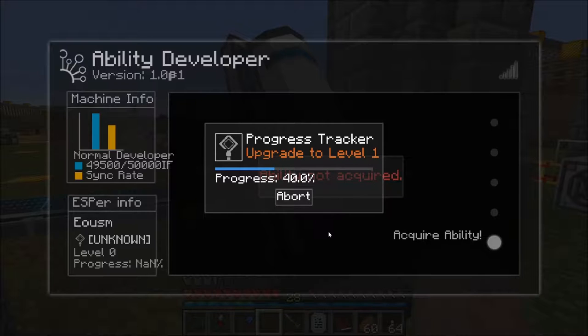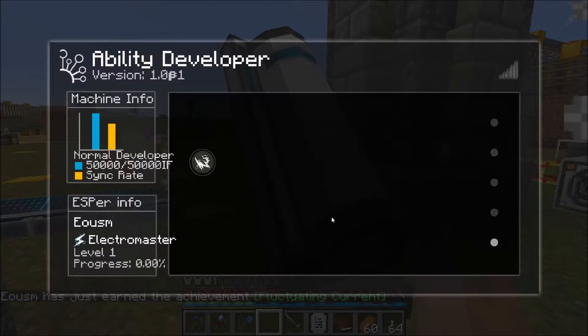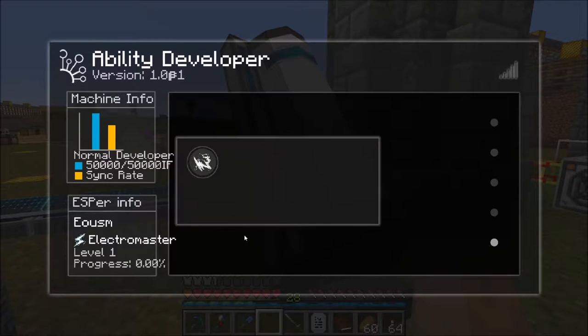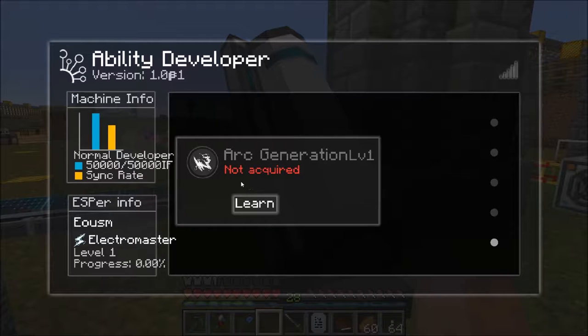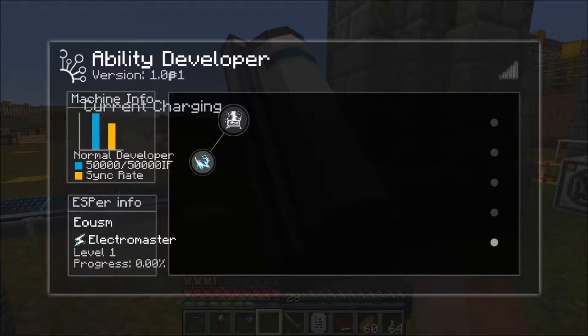You are about to perform upgrade to level one — it requires 3,500 IF. Start. It's like a Windows progress bar — and it goes, and it goes back, and it goes a little more. It's like those old times when you used to download off a modem. Action successful. Looks like it gave us the Electro Master one, which is interesting because that's actually the main power of the character in the show. So we want to learn this ability.